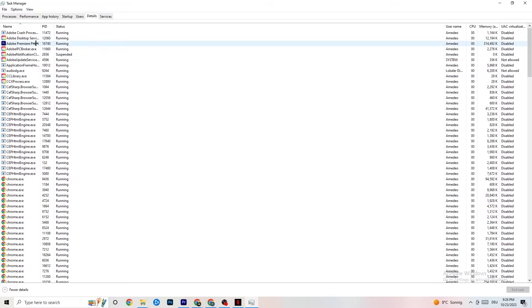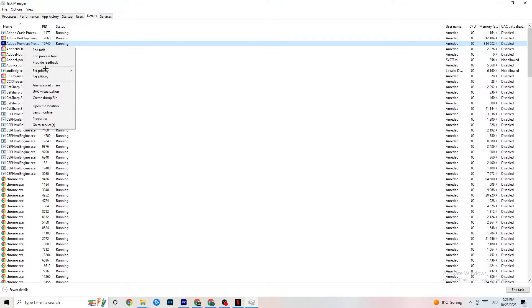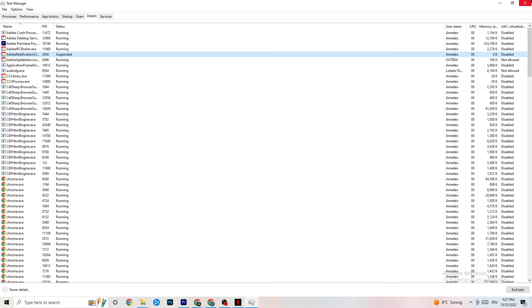Click on the Details tab. Have your game running, find it in the list, right-click it, go to Set Priority, and choose either High or Real Time. Check which one works better for you — it allocates more CPU priority to the game so performance is directed toward it. Once finished, close Task Manager.